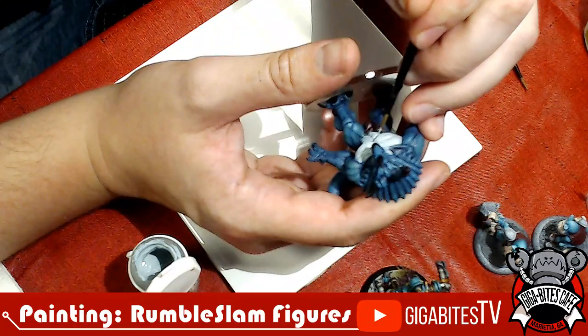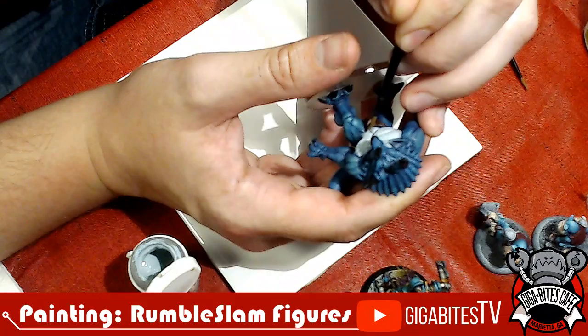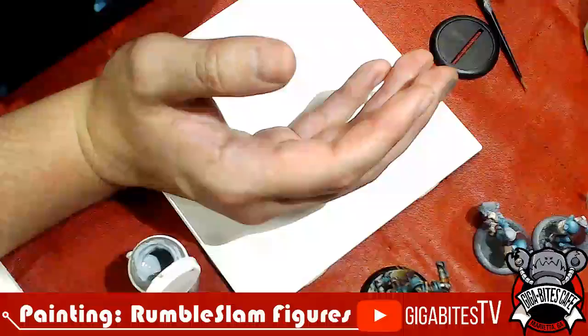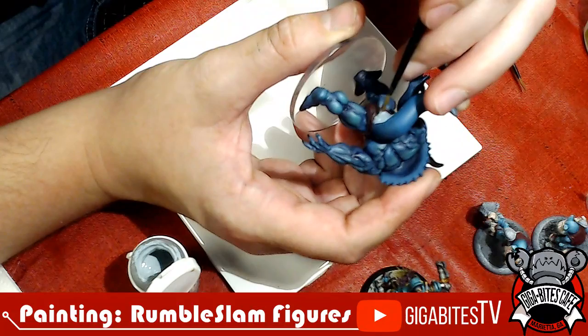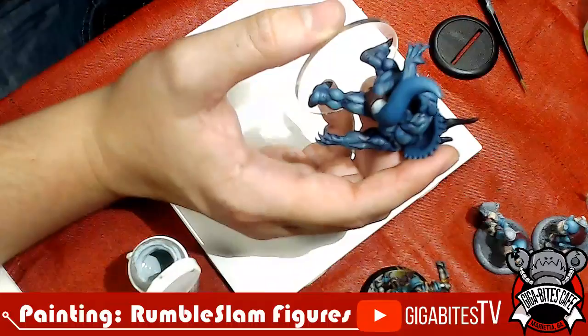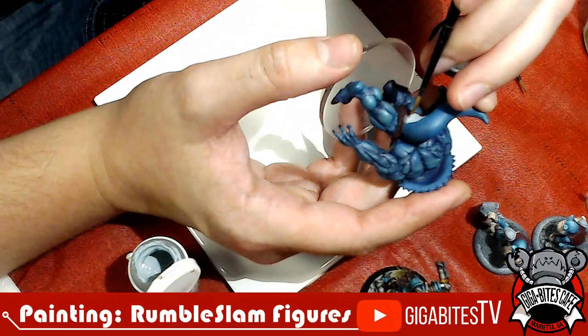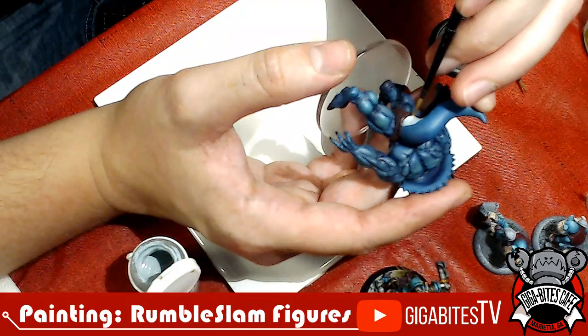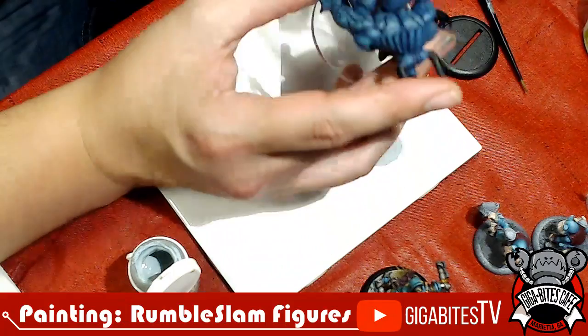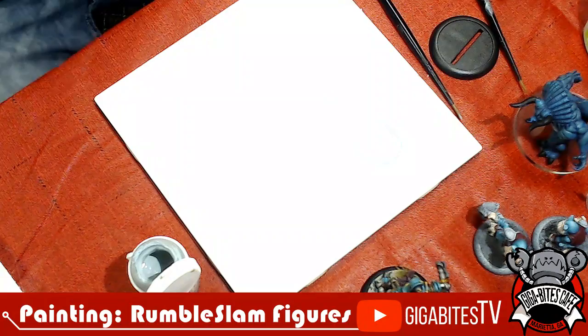But I'm really excited about Rumble Slam, because once again it is a game that lets me play dinosaurs. Doing block-in base coloring, especially while using lighter colors over darker bases — you're definitely going to want to take a break, sit back, and let it dry and set before you go and do the next thing.